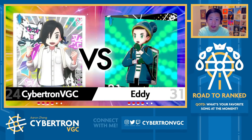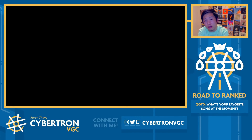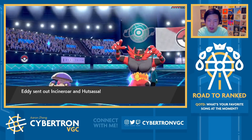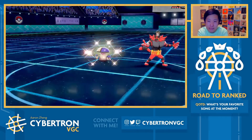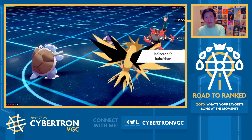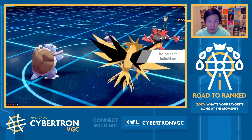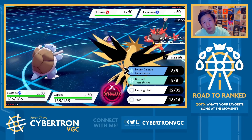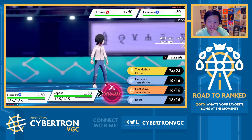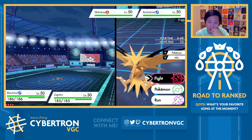The cool thing with this team is the flexibility in who you may want to Dynamax. Blastoise and Zapdos are obviously the main options, but there is a world in which we Dynamax Calyrex Shadow Rider as well, so that's always something to consider. It looks like Incineroar and Amoonguss lead — I'm very okay with that, actually. This implies they should have Palkia and Zacian in the back. Intimidate gives us no value here. I could just Helping Hand into a max Airstream.